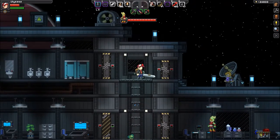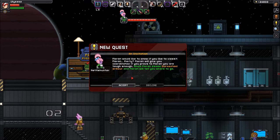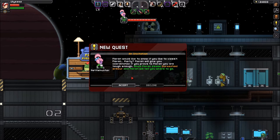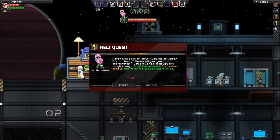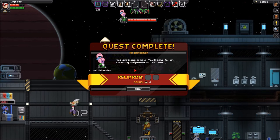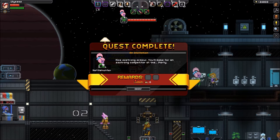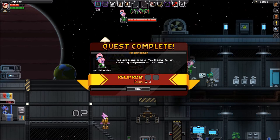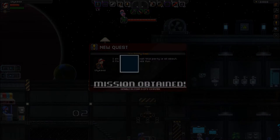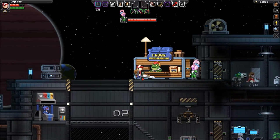We have a new quest we can start over here with this lovely Florin. Hello. The Florin have a bit of a stutter or speech impediment — they have a hard time with their S's apparently. Nice, strong armor. I still don't have my pop filter; it should be arriving — it'll probably have arrived by the time this episode goes live, but at the time of recording it should be arriving next week. You'll make for a strong competitor at the party. Yes, I'm sure it is a party. A new mission obtained — huzzah! A party does sound fun, doesn't it?